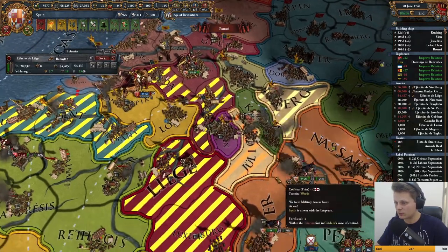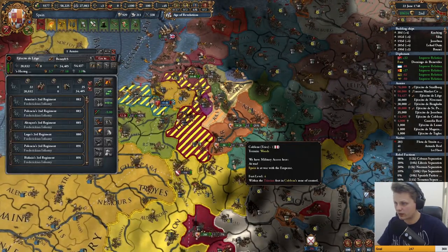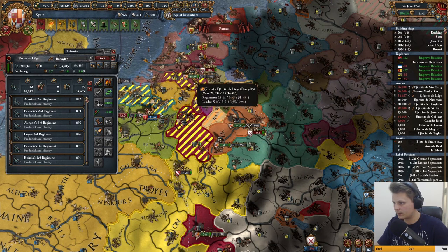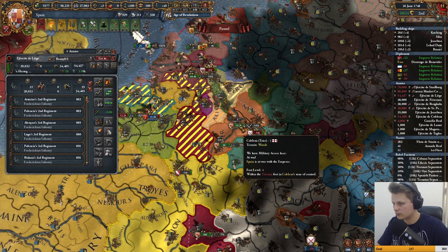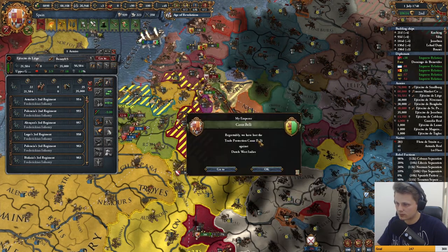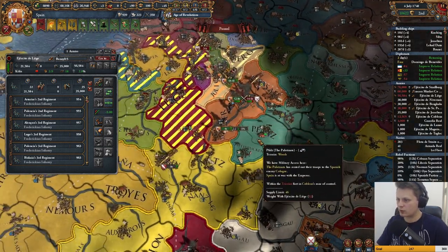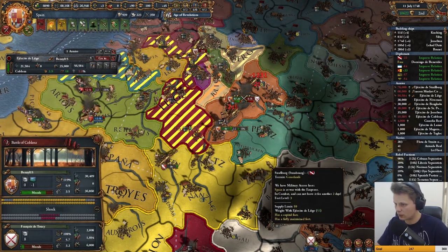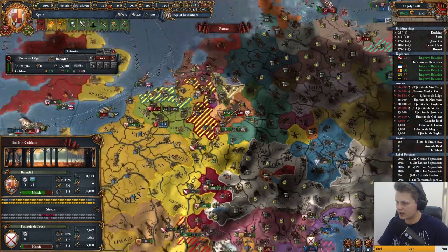We'll take the siege from him. We'll have to be very careful — these troops are quite vulnerable. Get over there — this fort! Can we make that? Yeah, we'll definitely reinforce in time. There we go. Wipe the floor with those stripes — kill them! They're going to escape, that's a bummer.